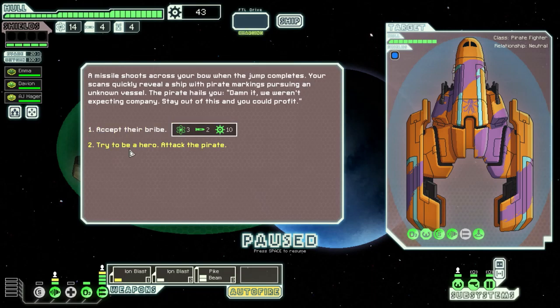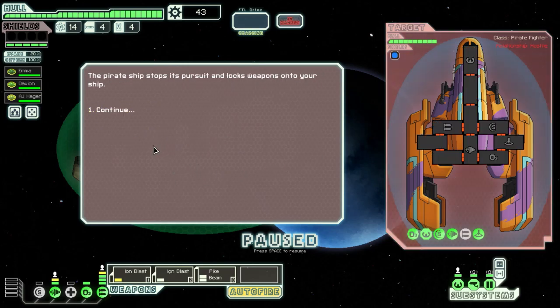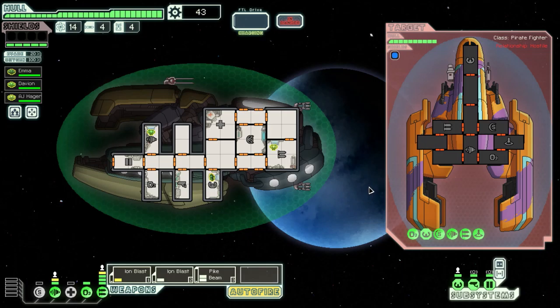Accept their bribe or attack the pirate? 10 scraps, free fuel, 2 missiles — do I want to accept their bribe? No, not really. We need more scraps than that. We should focus on scraps right now. We have 14 fuel, so we don't need any bribes.